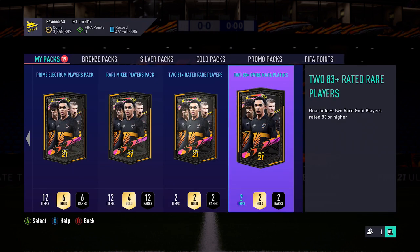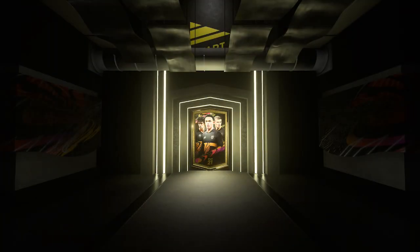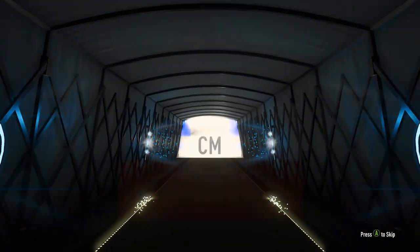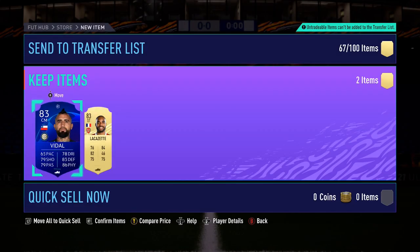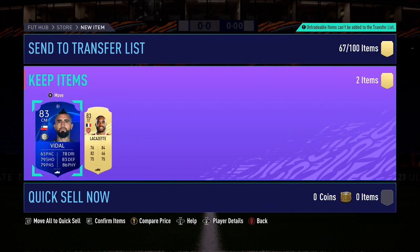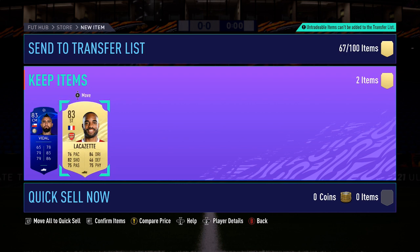Going into the new SBC pack, which is 83+ red players. Come on EA, give me something good in this pack, like an Mbappe, a Neymar - that's all I'm really hoping for. I thought it was going to be a walkout, but it's going to be pretty bad. 83-rated just there for the second player. Lacazette. I thought it was actually going to be someone else, but Vidal. Yeah, this pack is pretty bad.